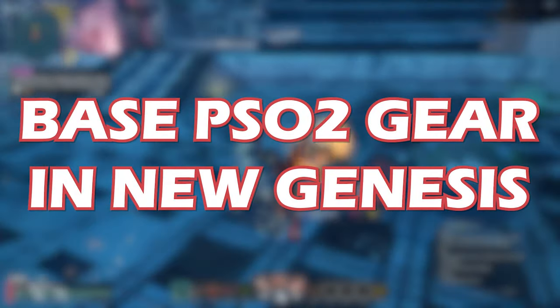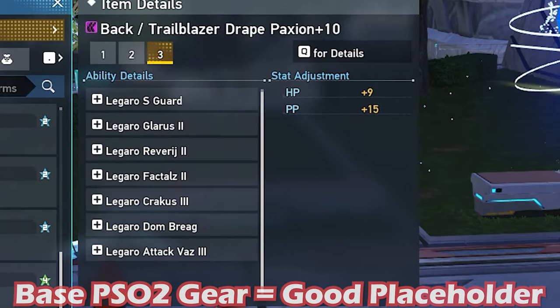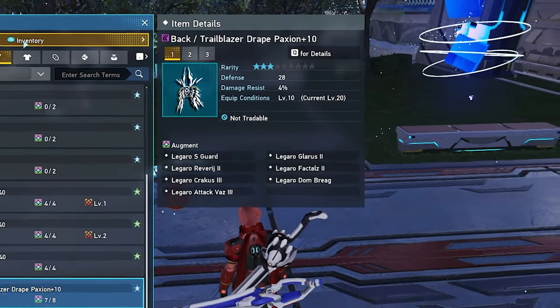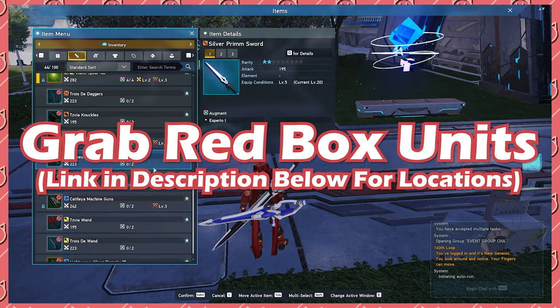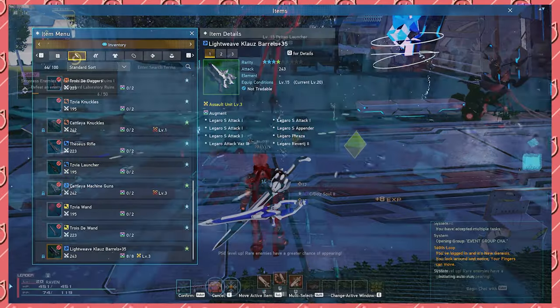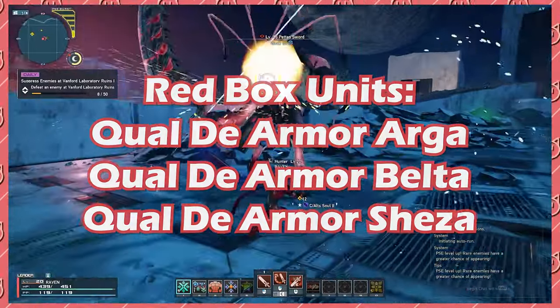First, let's talk about base PSO2 weapons and units. If you invested into your base PSO2 units, they act as a good placeholder until you grab some NGS units. If you didn't invest a lot into these, I would highly recommend grabbing the free Redbox units, which I will link in the description below. These units are a pretty good middle ground that you can easily plus 40 and have a good time with.